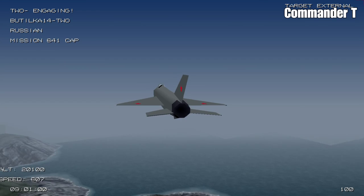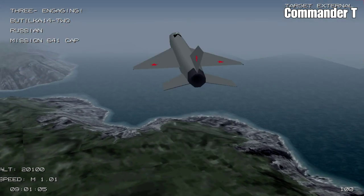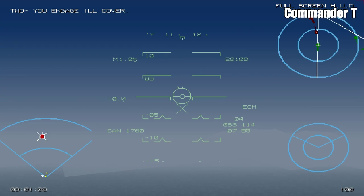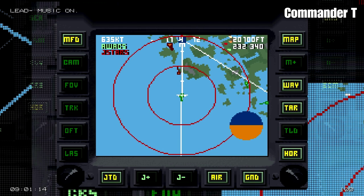There are some MiG-21s. Missiles are already on their way, so let's keep an eye on those. We still have AWACS. Launching chaff and making evasive maneuvers — that one's been hit and the pilot has ejected. This one's going down and it's exploded.